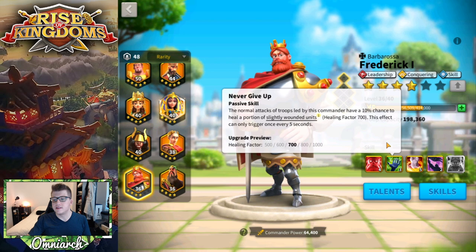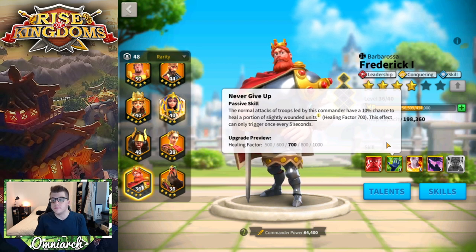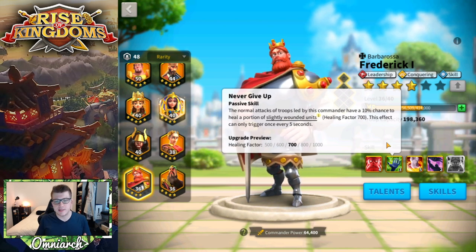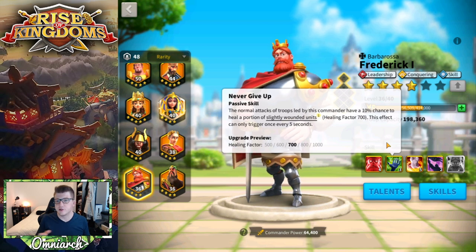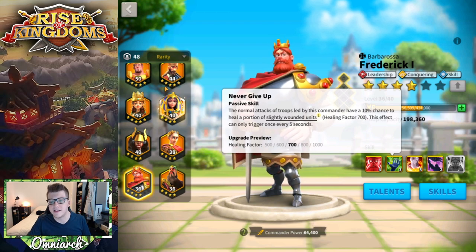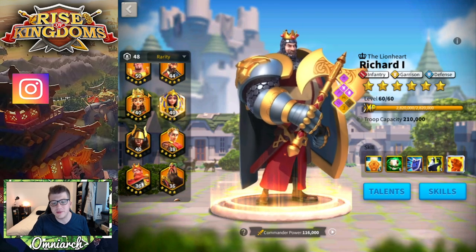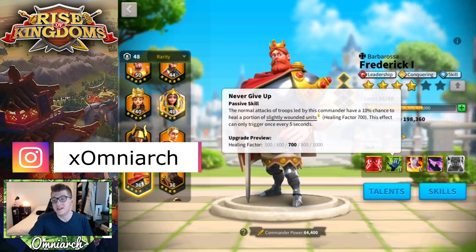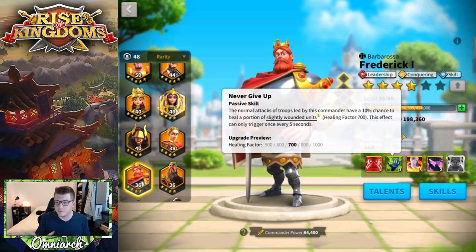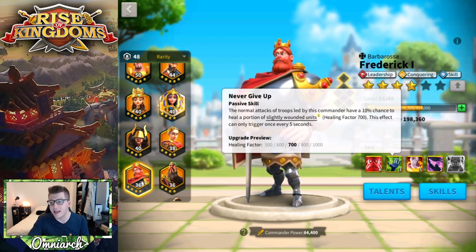His second skill is called Never Give Up. Normal attacks of troops led by this commander have a 10% chance to heal a portion of slightly wounded units with a healing factor of 1000. This effect can only trigger once every five seconds. It's a pretty strong healing factor — it'll go off roughly once every 10 turns, similar to Richard's primary heal which fires roughly every nine turns with a 1400 healing factor. So it's not as good as Richard, absolutely not, but it's still a decent healing factor that helps in open field fights and in Canyon.